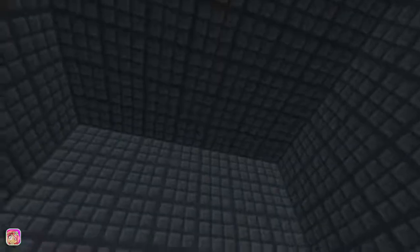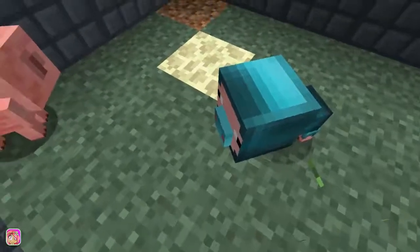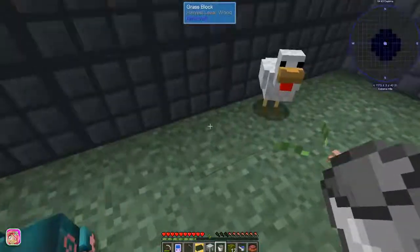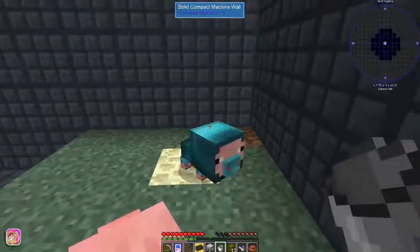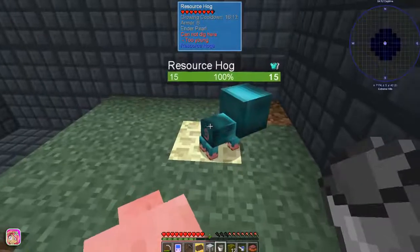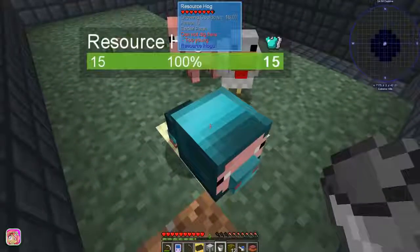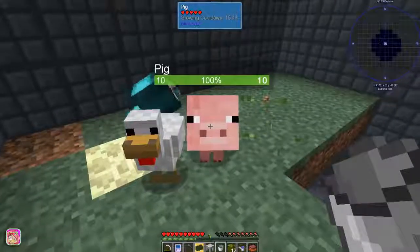We've got our enderpearl piggy now, so let's go ahead and move him back. I didn't put the block next to the wall because we all know what happened last time. We'll just have him stay there. We're gonna have to make fences or something because it looks like the other guys are gonna push these off too.